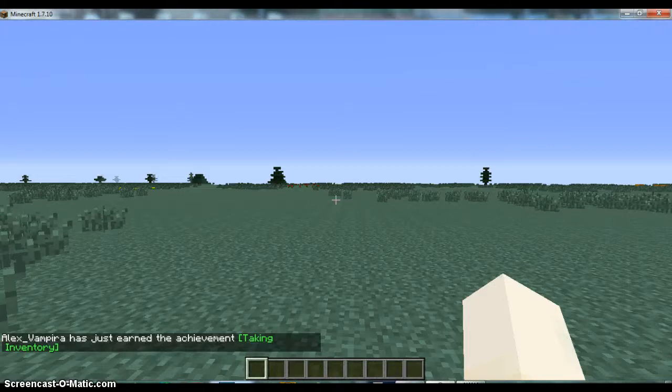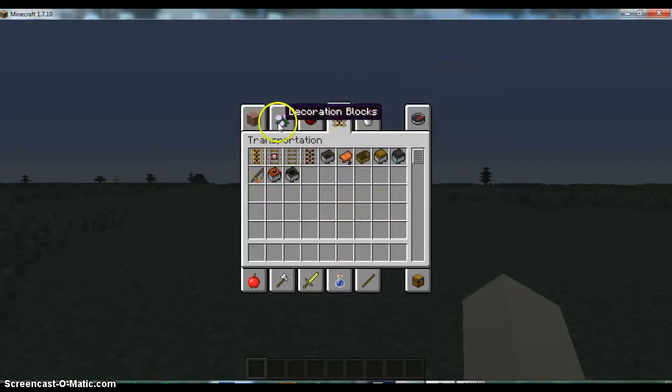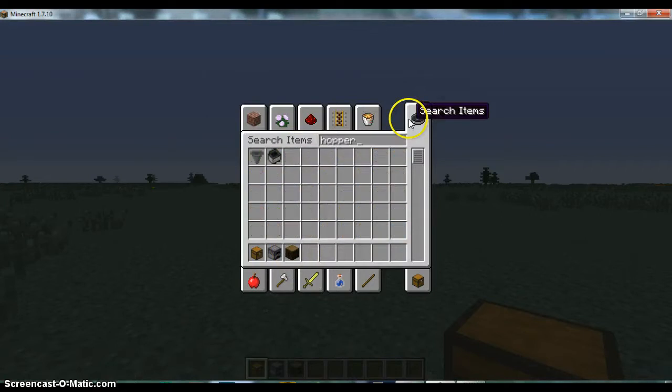I wanted to make a video and I decided to stick to what I knew, and this is something I make every Minecraft game. Every time I play Minecraft, in a world where you build stuff, I always make this. So you're going to need chests, furnaces, blocks of your choosing, and hoppers.